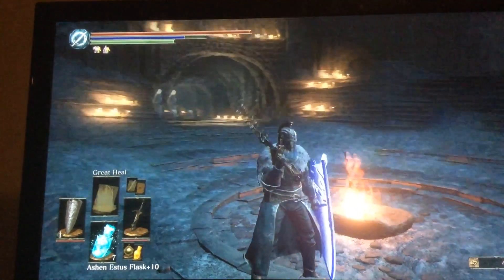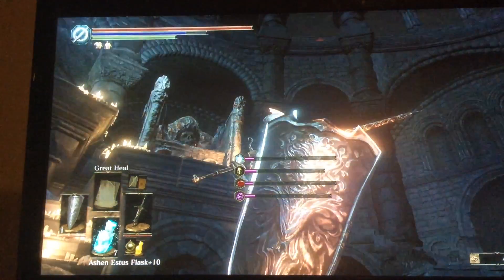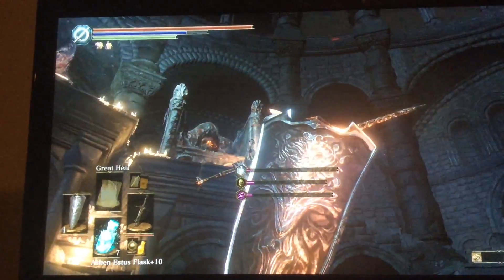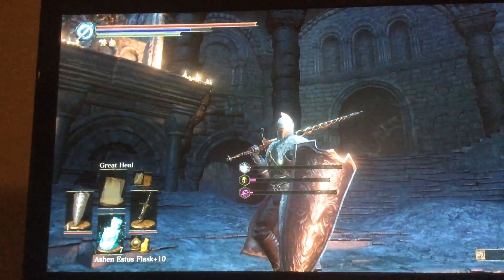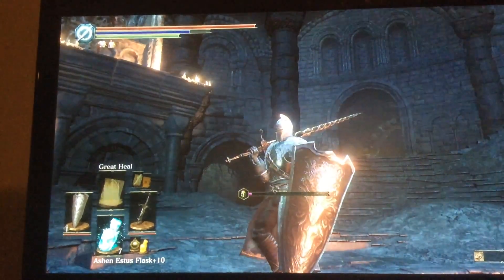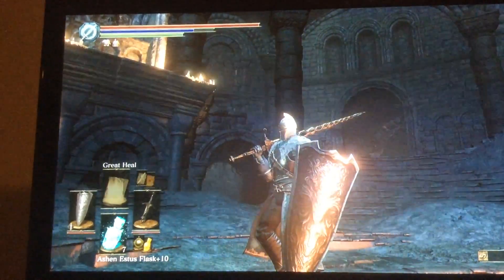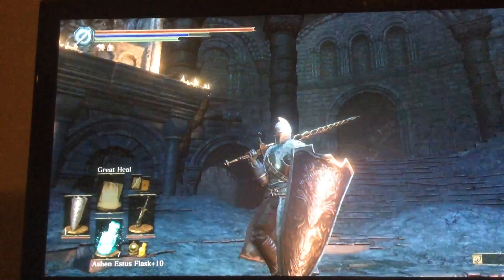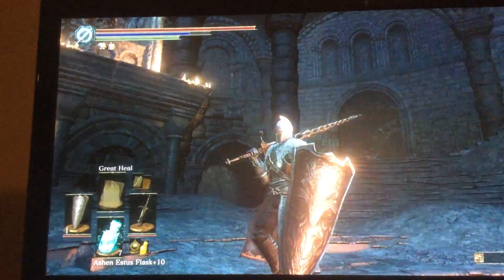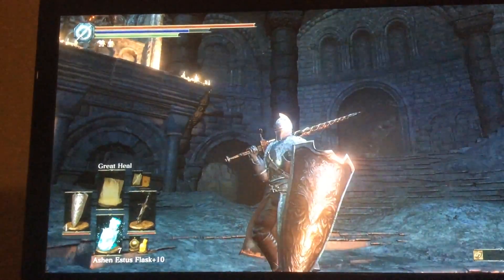Here we have the Great Shield of Vartorius, also known as the Wolf Knight Great Shield. After grinding for at least 30 wolf bloods or grass, you then allow yourself to get this. The neat bit about this is that it blocks and resists bleed, poison, and toxin — pretty much every status effect in the game.